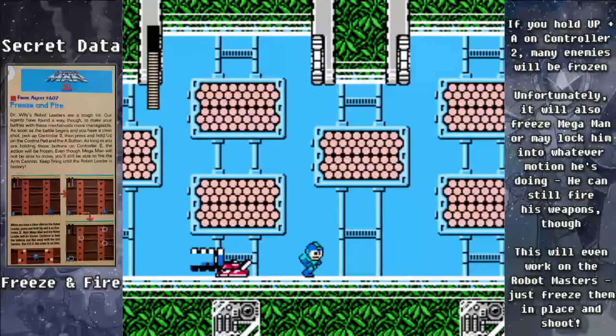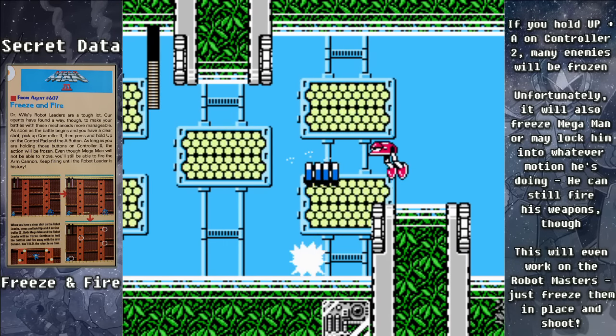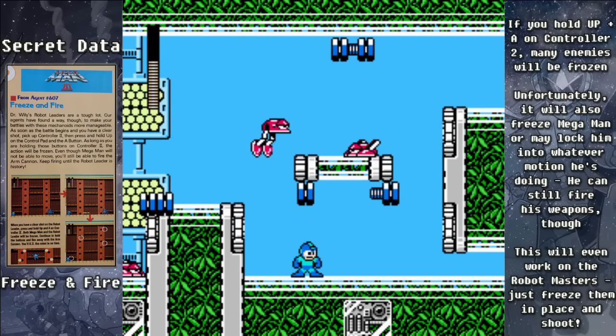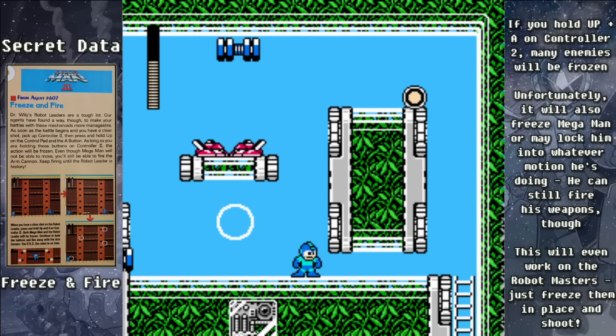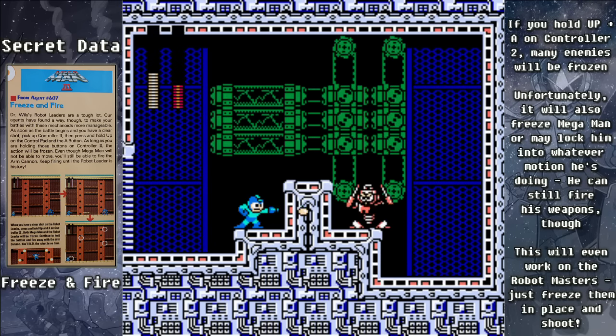If you hold up and A on Controller 2, you can freeze most enemies in place. It may also freeze Mega Man, and it doesn't work on every enemy, but it surprisingly does work on the Robot Masters, which can't fight back when you use this trick.